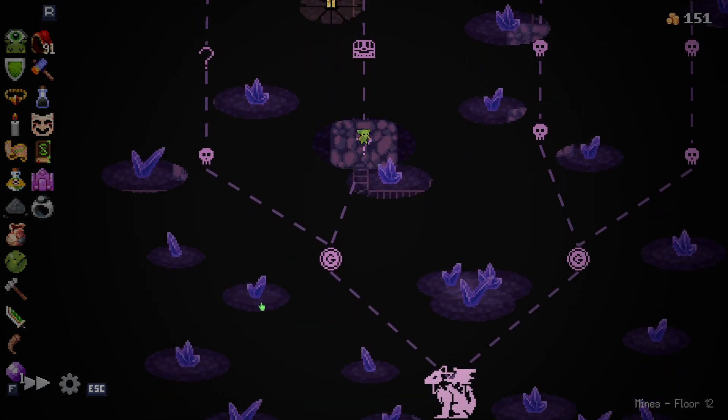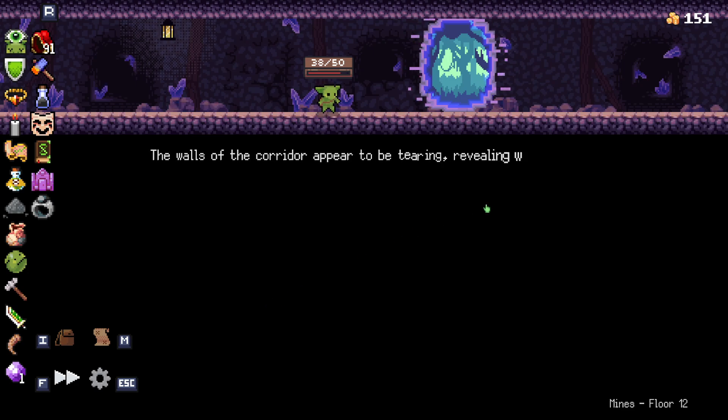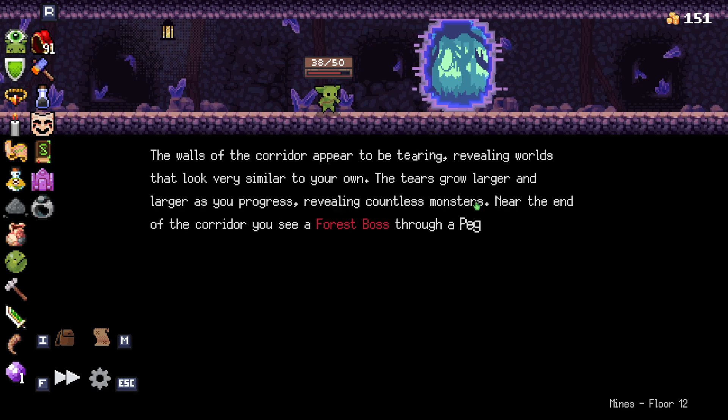Wow, so many options. The walls of the corridor appear to be tearing, revealing worlds that look similar to your own. The forest grows larger and larger as you progress, revealing countless monsters. Near the end of the corridor you see a forest boss through a peglin-sized tear. Oh. I feel like I'm going to die, but I'm so close to this boss.